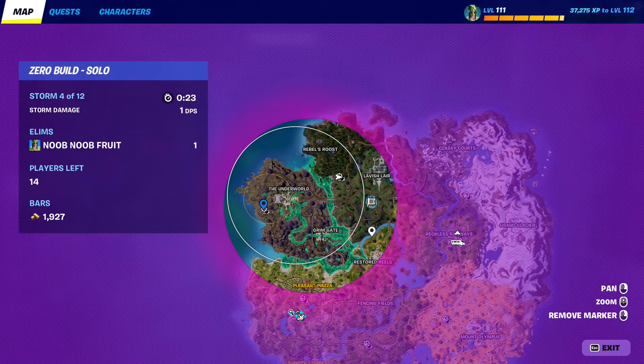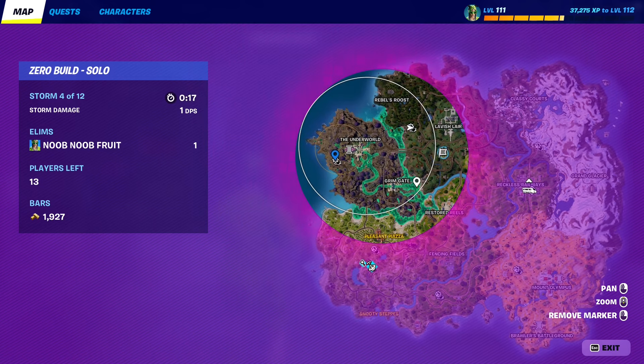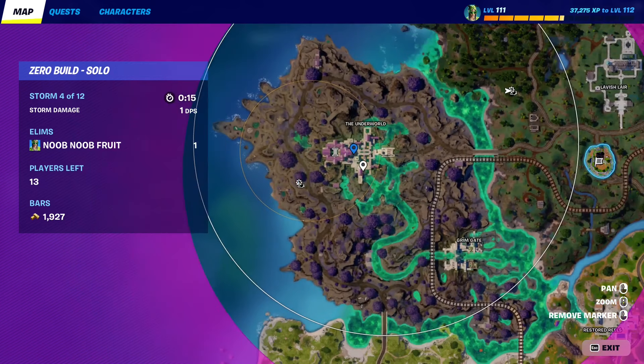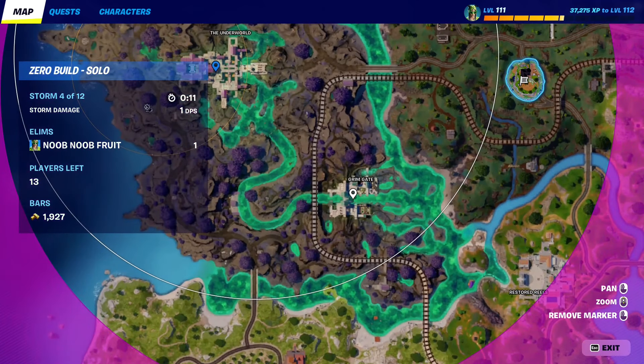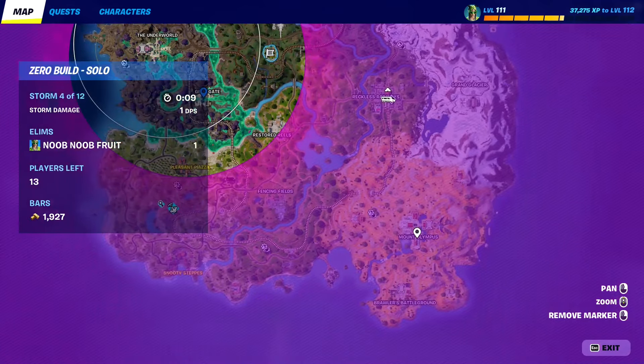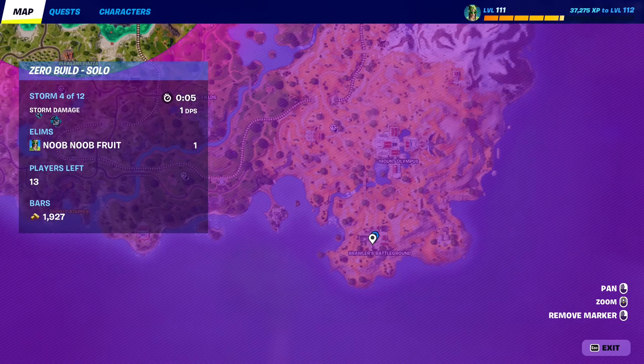Method number 2 is a bit harder — it requires you to kill one of the 4 gods in the game right now. The first god is Hades in the Underworld. The second is Cerberus at Grim Gate. The third is Zeus at Mount Olympus. And the fourth is Ares at Brawler's Battleground.